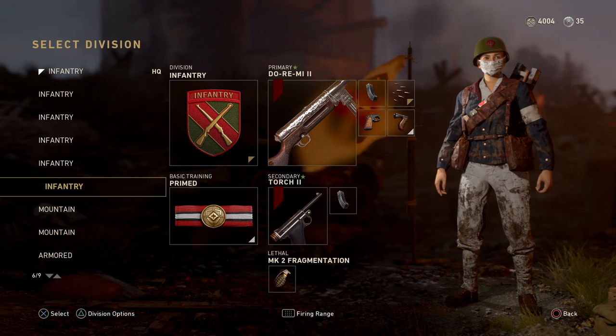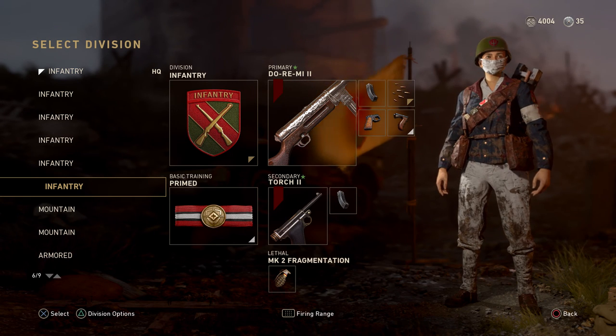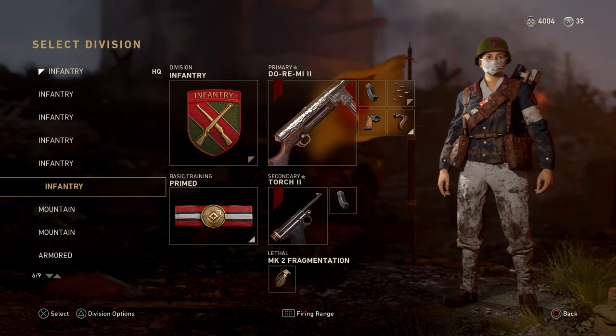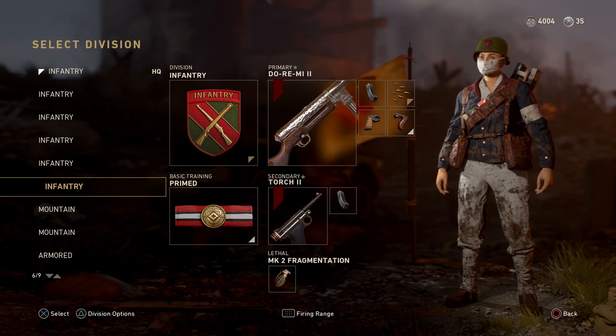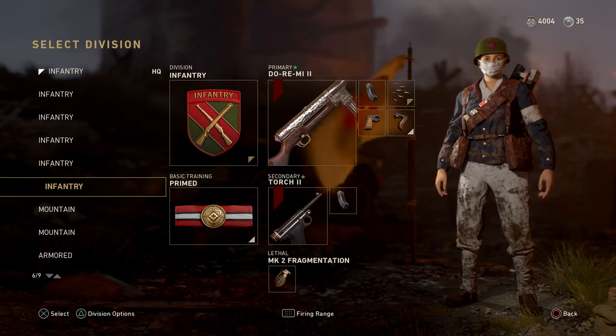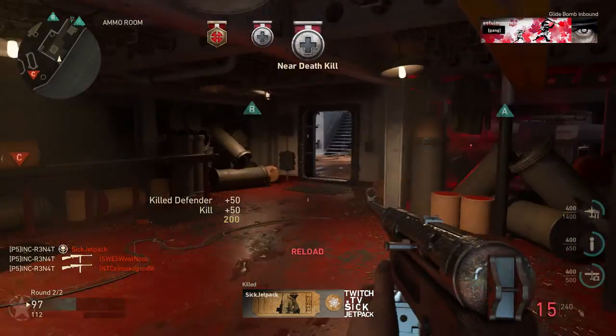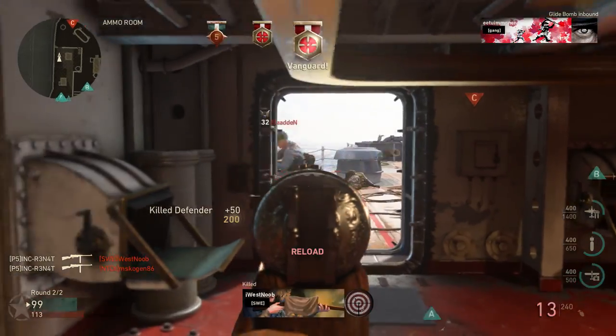It might just be me, like it might just be how the variant looks and maybe it affects how it feels. But we're using the extended mag rapid fire grip and quick draw on this gun, so it's a beast in close quarters and it does a decent amount of damage in medium to long range as well if you're accurate. We're also using the Torch Mark 2.